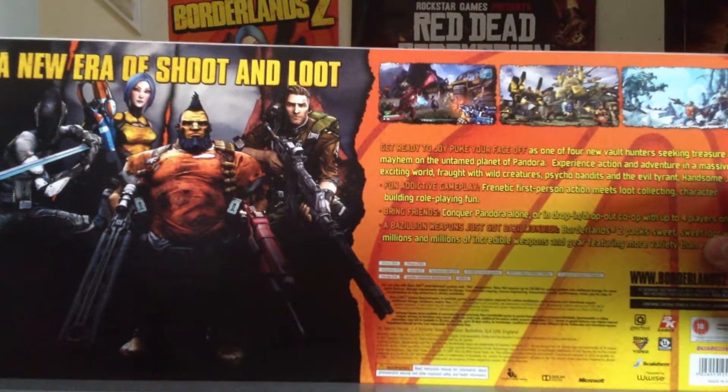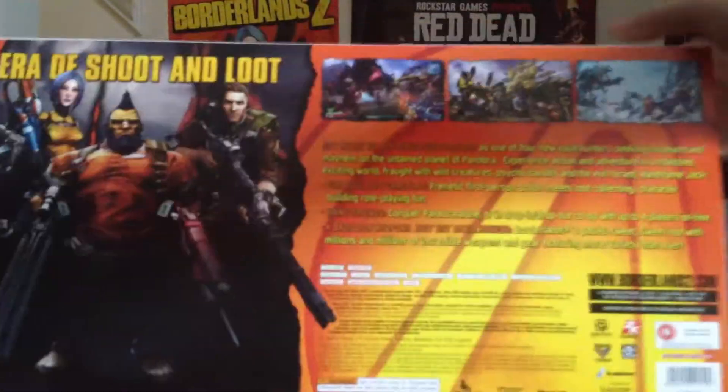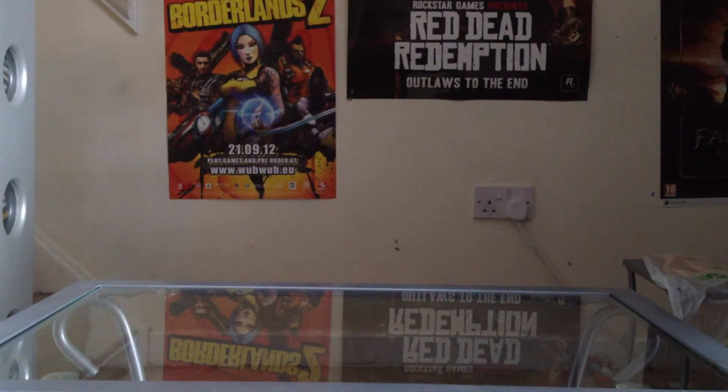There's the back showing you all the characters. I played the first one quite a bit with my friend and I loved it, I thought it was good. Then you've got Claptrap there saying 'Wrong side, minion!' That's cool. I'll get the unboxing now.